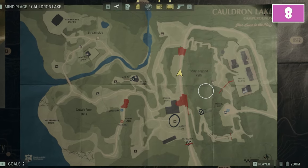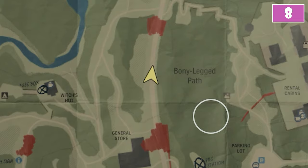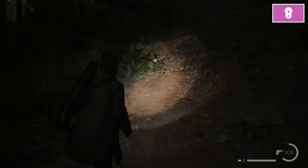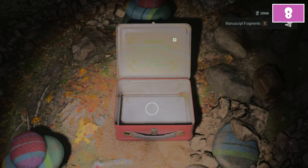The eighth and the last one is in the central part of the map, between the two blockade passages. Here you have to reach the upper blockade passage. On the left from the fallen trees, on the ground, you will find the eighth launch box.